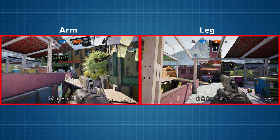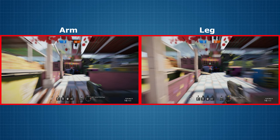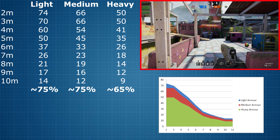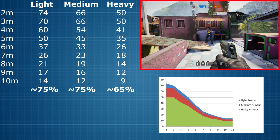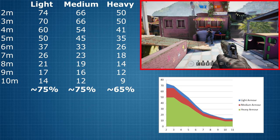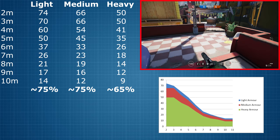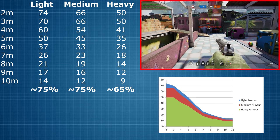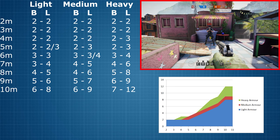On to experiment number 2, and this time we're checking out the damage done by limb shots. I compared the damage of arm shots to that of leg shots and can confirm that it is exactly the same. Taking into consideration the challenge of measuring distance accurately in this game, some fluctuation in the numbers was expected, but something that was nonetheless surprising was that for medium and heavy armour the damage done at 2m and 3m was exactly the same. When comparing limb damage to body damage, the results on average indicate that for light and medium armour the damage done by limb shots is about 75% of the maximum, and for heavy armour it's 65%.